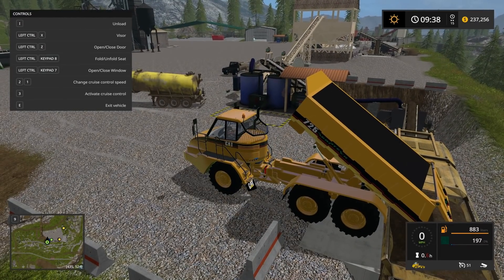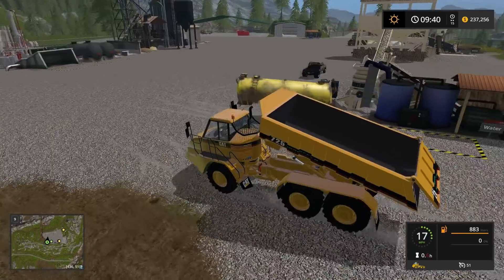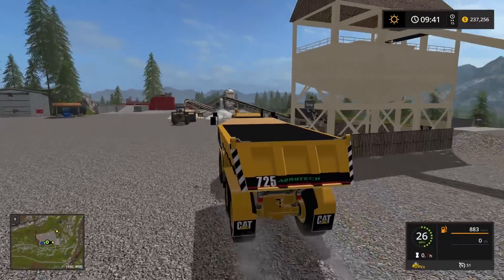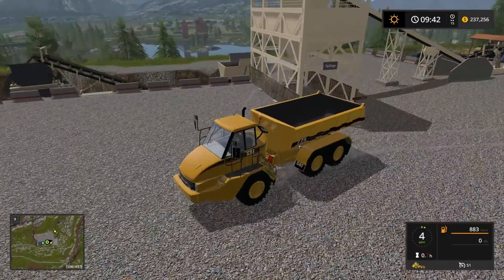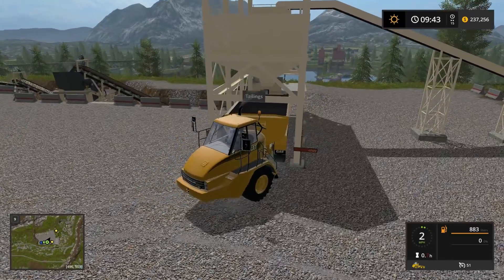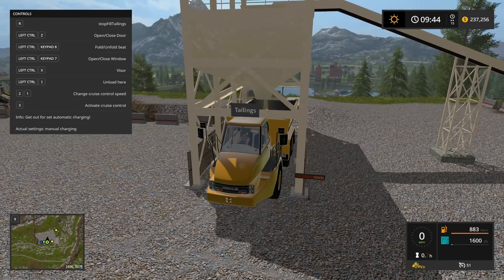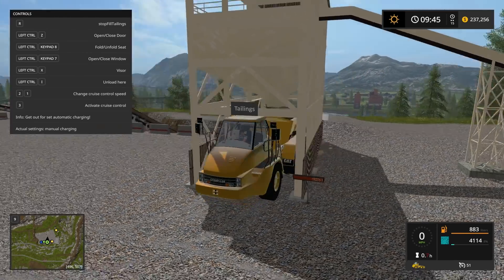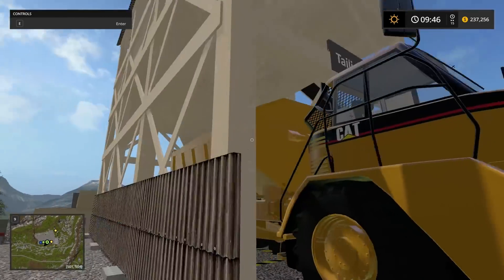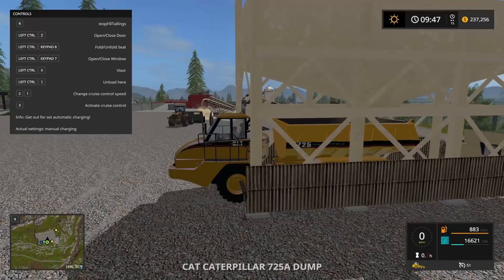We'll take the rock truck and start loading out the tailings. Normano, estimate time until return — two minutes. If the rock truck fits under here I think it might — oh dude, that way I don't have to load it! Come on, fit under here rock truck. There we go, it fits! Start filling — sweet, we're filling with tailings. It goes a little slow, but I like that animation.